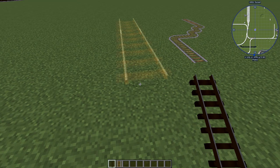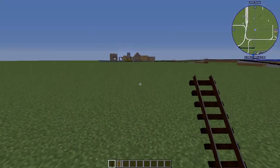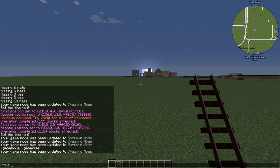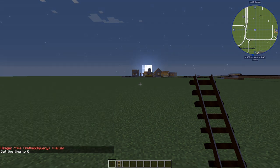This GUI will let you redefine the track type, which I'll go over in detail, as well as the length of the track, railbed, railbed fill, position, direction, gauge, whether it's a blueprint, and whether it's a grade crossing. I'll go through all of those.